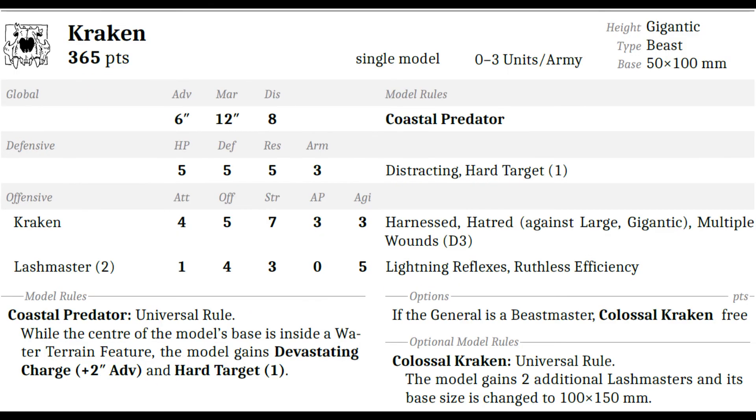Moving to the Menagerie — the first entry is the Kraken. It was also in the previous book, with advance six, march 12, five wounds, resilience five, armor three, still distracting and hard target one. It used to have five attacks, now it only has four — a slight downside. You still have strength seven, though AP went from four down to three. It gained hatred against large and gigantic targets and still has multiple wounds D3.